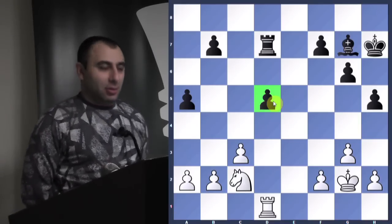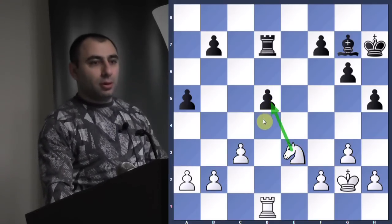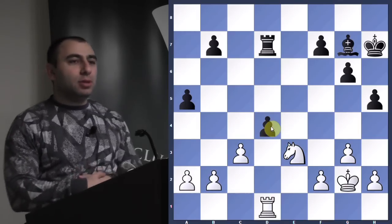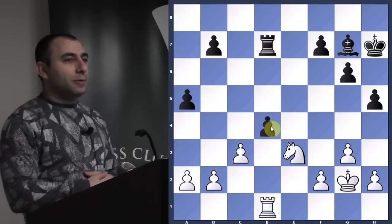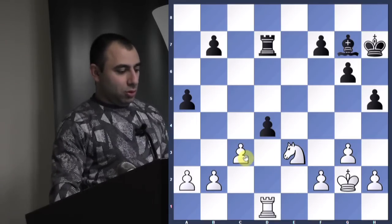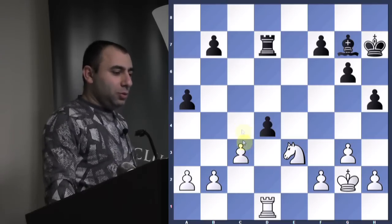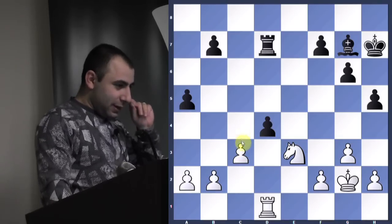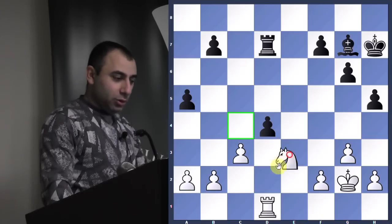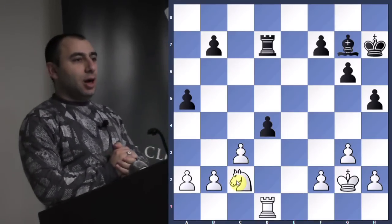Someone suggests knight e3 — a very good idea. You go knight e3 and now you want to win the pawn. You have two pieces attacking. But it looks like a problem: he just pushes it and tries to exchange the weak pawn. Remember, if you have a weak pawn in the middle of the board, you always want to exchange it. We could play knight back to c2, let him push, attack again — and now we have three pieces attacking.